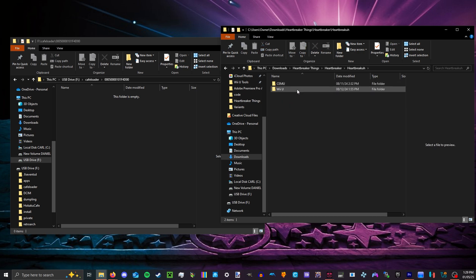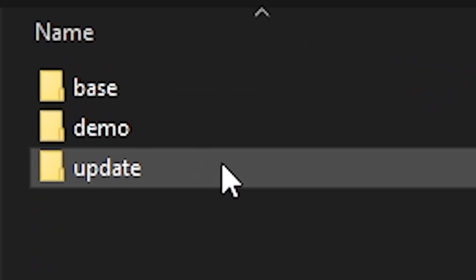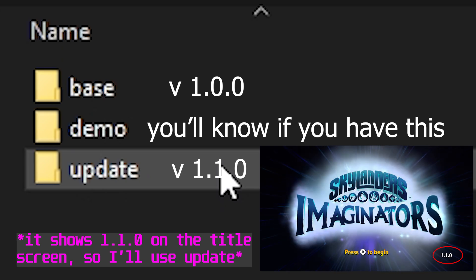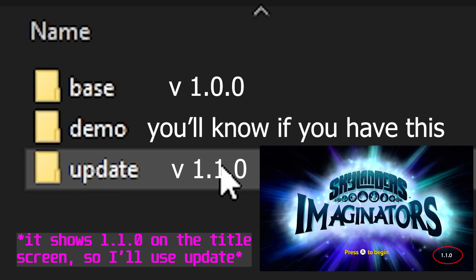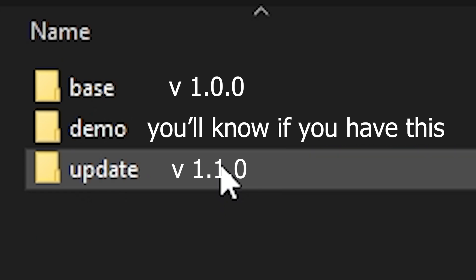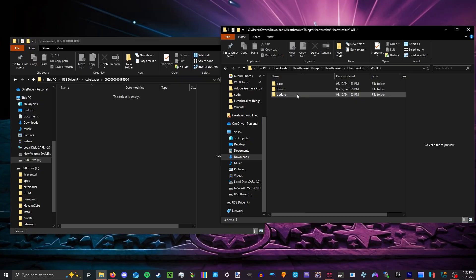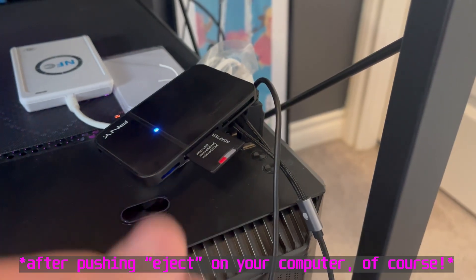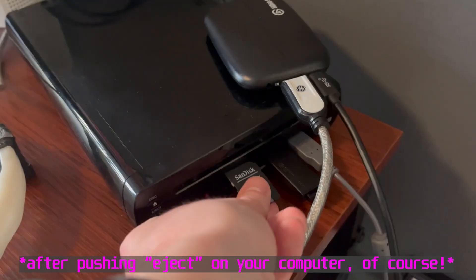Now finally, extract Heartbreaker and then go to the Wii U folder. Choose which version of the game you're playing — that could be base, demo, or update. More than likely it's just going to be base, or I recommend playing on the update so you can play him in the Lost Imaginite Mines and Cursed Tiki Temple. Just drag and drop the patches.hacks file from the update folder and put it inside of that folder you just created. Then just hit it with the old 'take it out of your computer and put it in the Wii U' shuffle — works every time.